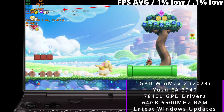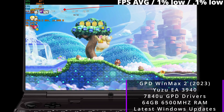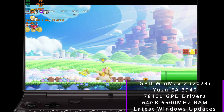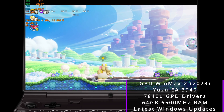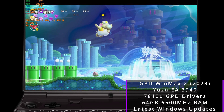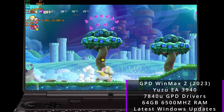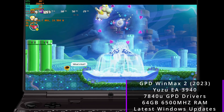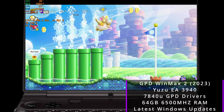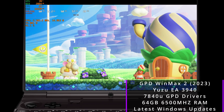Those GPD custom drivers are actually better than the official 7840U drivers on the Ayaneo Air 1S despite the faster RAM. On the ASUS ROG Ally we're running the stock drivers that ASUS provides. As a spoiler, performance is really hobbled on the 7840U running the official drivers - I'm not sure why, since everything else is set up the same. The custom GPD drivers running the same chip perform a lot better and more consistently.